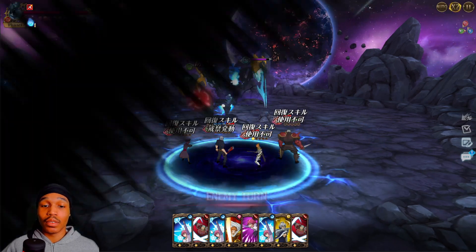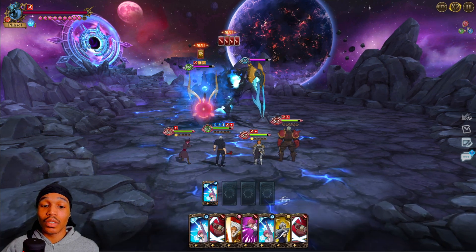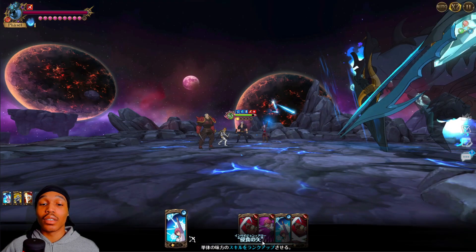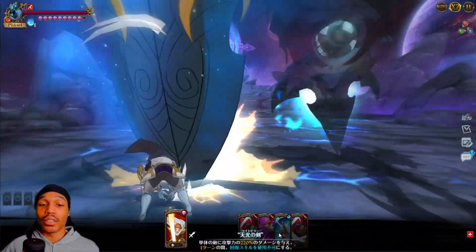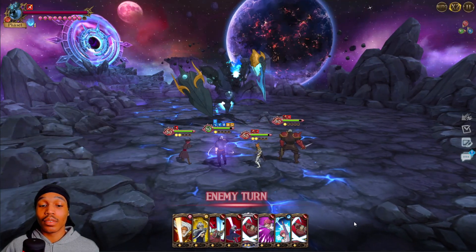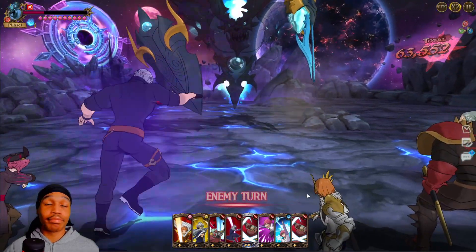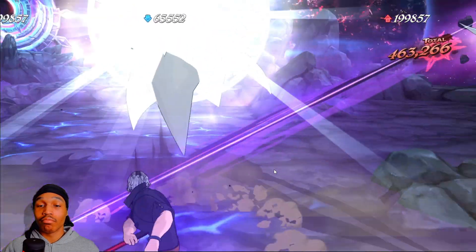I'm just gonna throw out a gold counter next turn and that's pretty much it. He has a million cards too, so I'll just do this. I'll throw away that card, and there goes the gold counter — that should be pretty much it. I used attack food so his counter can hit harder. 62k — yep, pretty much it.